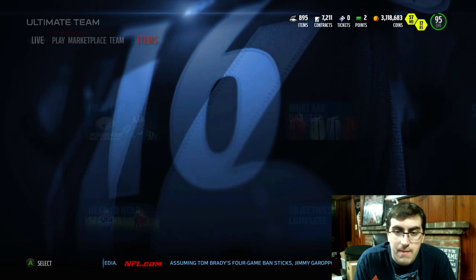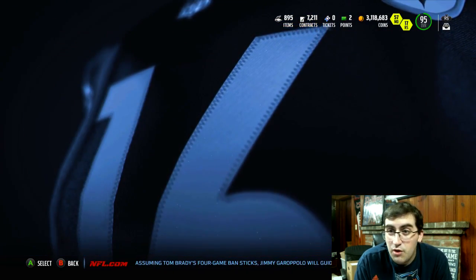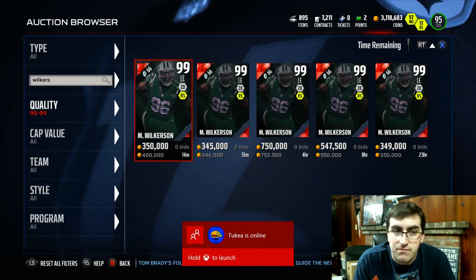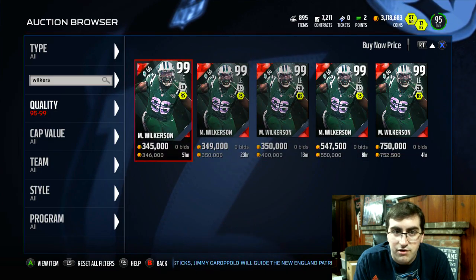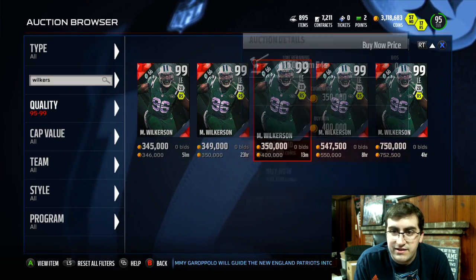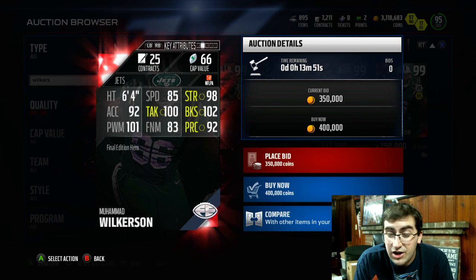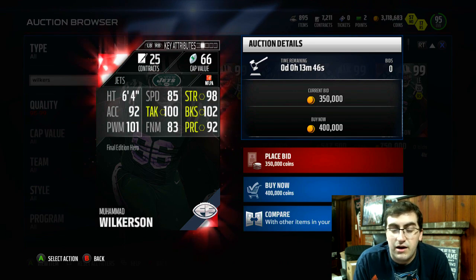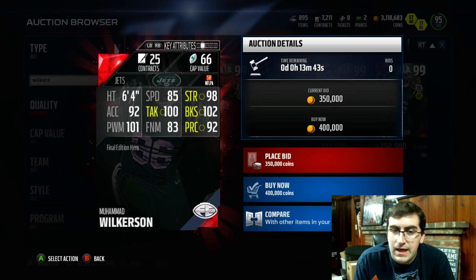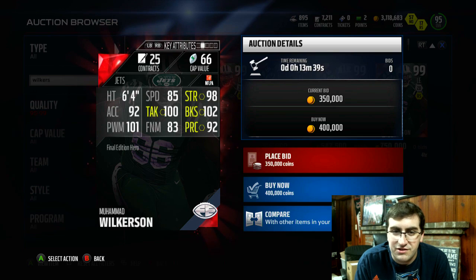Is it worth doing this set? Maybe, I don't know. If you pull Tyler Eifert or something like that, I'd probably just sell him. If you want Mohamed Wilkerson, maybe you go for the set, but that's just up to you. He's going for 346,000 coins right now, 66 salary cap value, and he looks like a monster. 85 speed — that could be a lot better, there is a lot better speed coming off the edge, especially if you use a linebacker off the edge. But still, it's going to be good enough, along with the 92 acceleration. Gives you 100 tackle, 102 block shed, 101 power move — you really can't beat those stats.